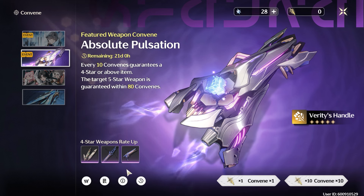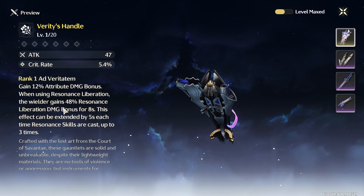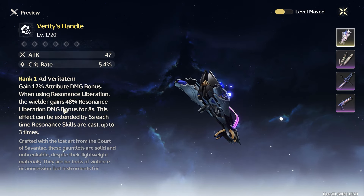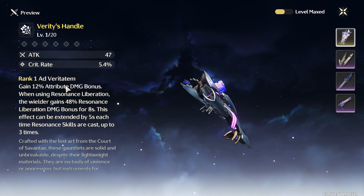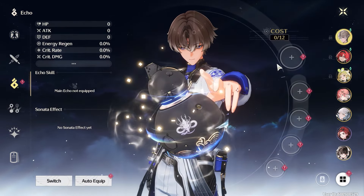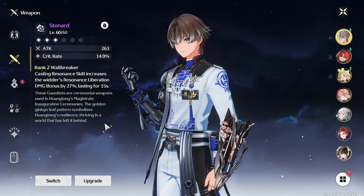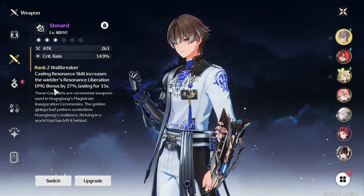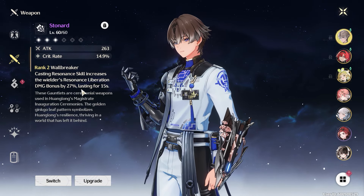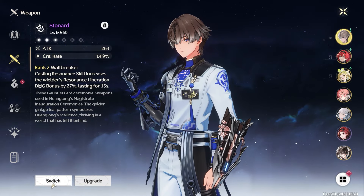For weapons, his signature weapon is the best — it gives free crit rate and a lot of resonance liberation damage, which is where most of his damage comes from. If you don't have the signature, the Abyss Surge five-star standard weapon is your second priority. If you spend a little on the game for the battle pass, that weapon is your next best option, and at rank 5 it gives an insane amount of resonance liberation damage.